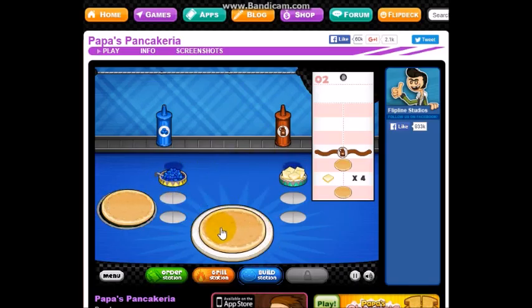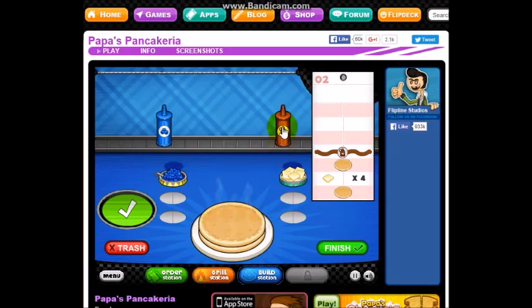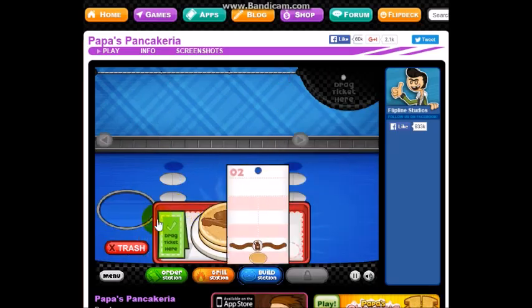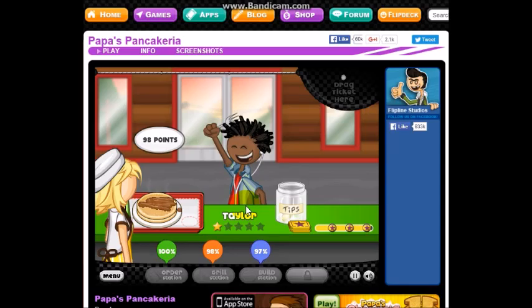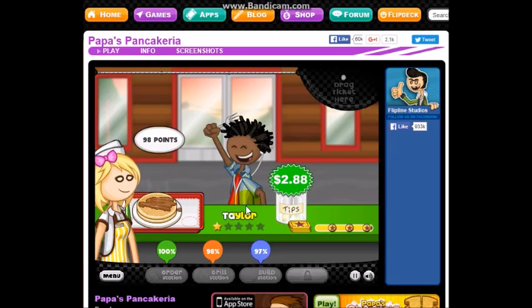We put one pancake, then four little butters — one, two, three, four — then the other pancake, and then the maple syrup. It's spilling a little bit. All right, finish. And perfect. How does he like it? Woohoo! I think I got the same score as last time and got almost three bucks in tips just from him. That's pretty cool.